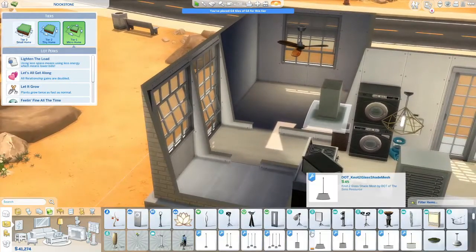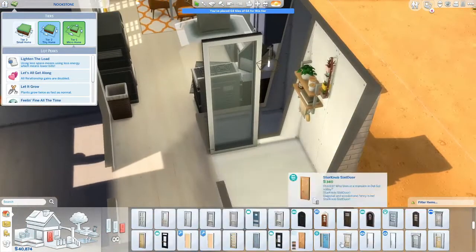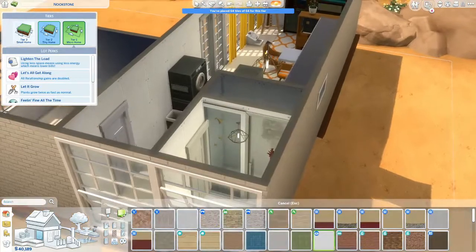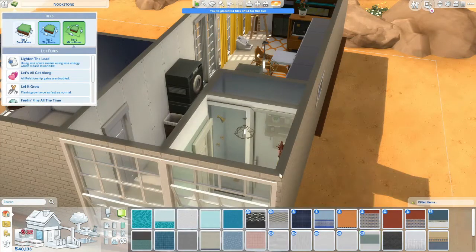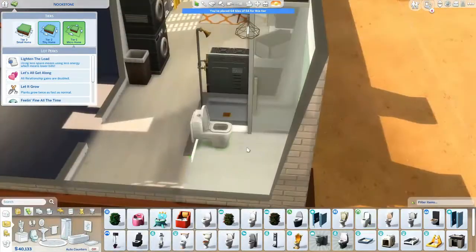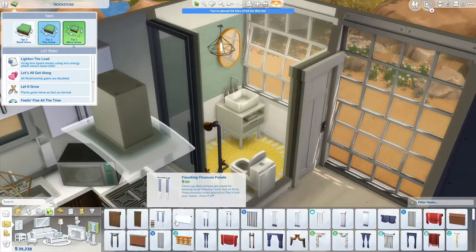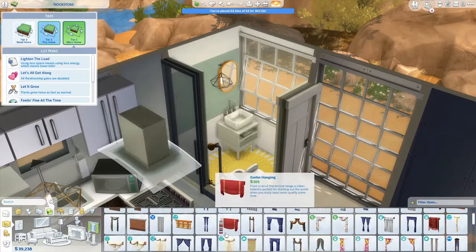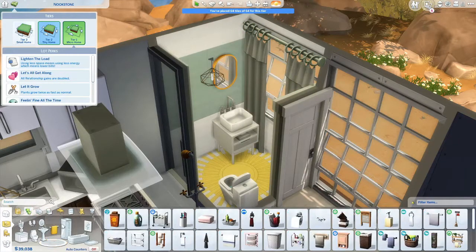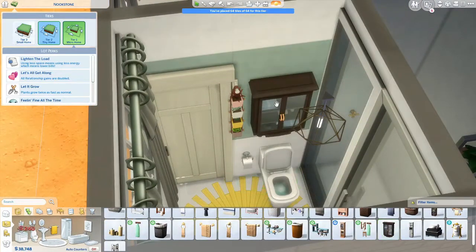One thing I wish we were able to do is, like how you can snap bookshelves to the side of the Murphy bed, I wish you could choose different loveseats to put onto it. That way you could customize it to any sofa in the game. If they're able to make bookshelf decors into actual bookshelves, then surely they could make the couches collapsible so you can snap loveseats onto the Murphy bed for some variety.